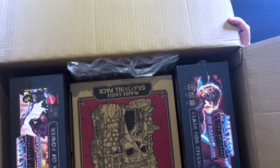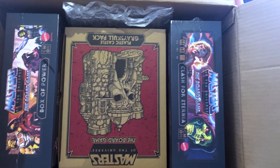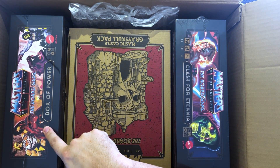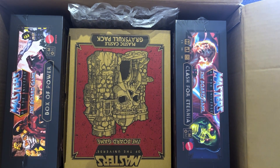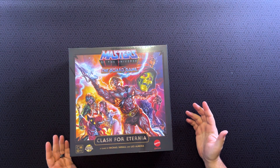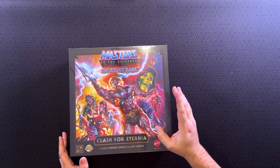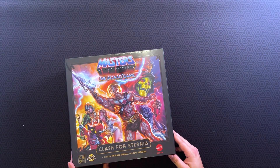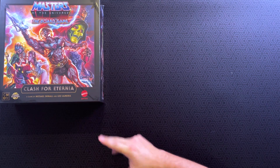So this is what the inside of the box looks like. This is just the first big box. It's got the main game — Clash of Eternia — the Box of Power with all the extras, and then we've got Castle Greyskull. It is upside down for you guys, I apologize. They actually did a pretty good job of imitating a lot of the old classic artwork from the game. We're going to move that over and we'll do the back of the box and everything during the actual unboxing videos.